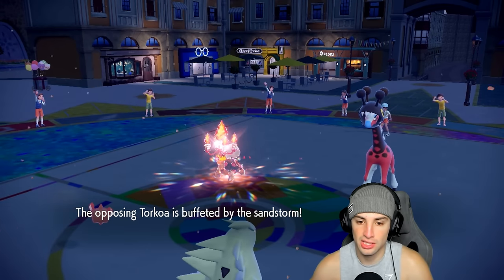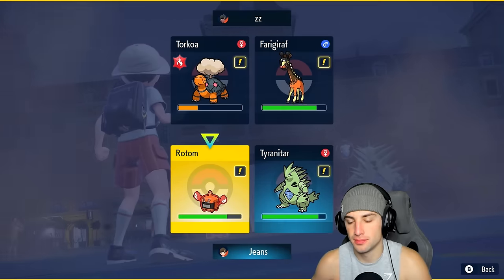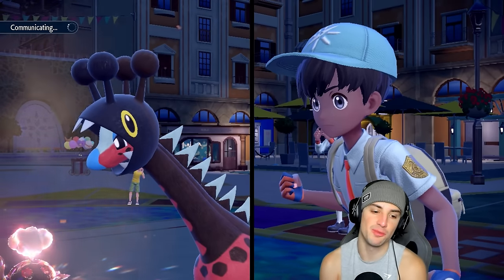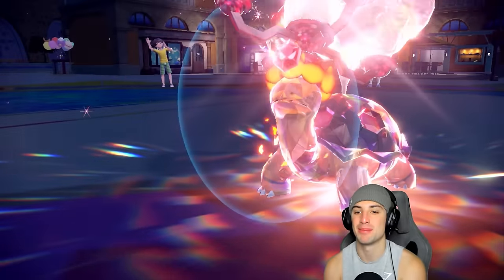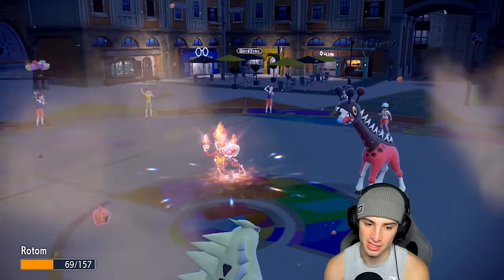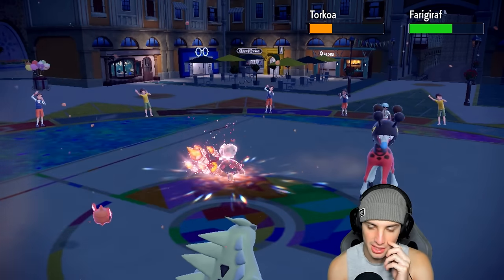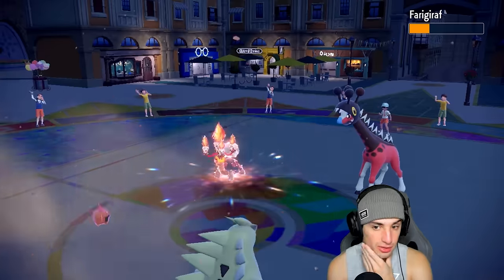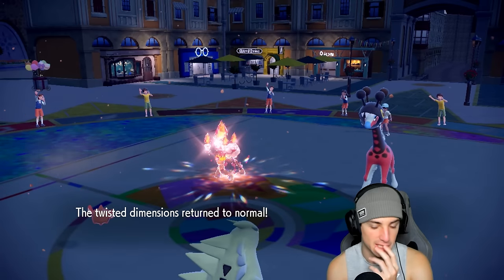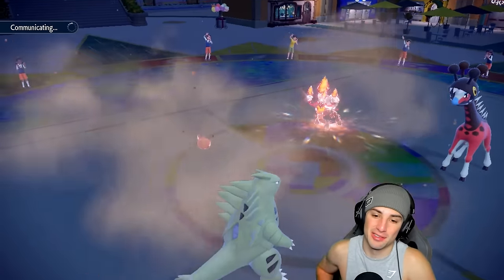Trick Room has one more turn left - no big deal. We double down on Frigoraf with Rock Slide and Thunderbolt. Things are looking really good. They end up protecting Torkoal in Trick Room - that's a mistake, you want to use Torkoal to its fullest in Trick Room. Psychic launches and does a good chunk of damage, Rock Slide gets blocked. As long as we take out Frigoraf, they can't reset Trick Room and we pretty much win. We do enough damage that it can't set up another Trick Room. Rock Slide with both Pokemon low - if it lands we get the double KO.